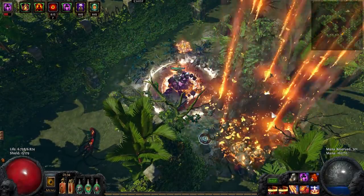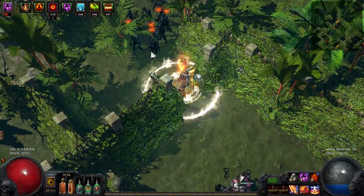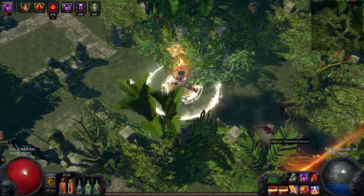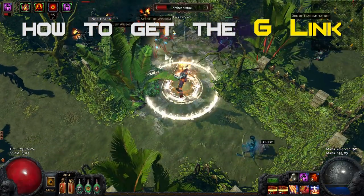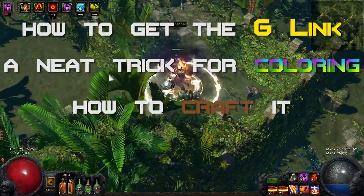Recently on stream I crafted my newly acquired Six Link Astral Plate body armor for my Righteous Firestorm build. As I do not craft all that often, I learned a lot during the process. In this video I want to share my newly gained knowledge with you on how to get a solid armor-based Six Link, how to color the sockets efficiently, and then craft it into a good armor piece to use.